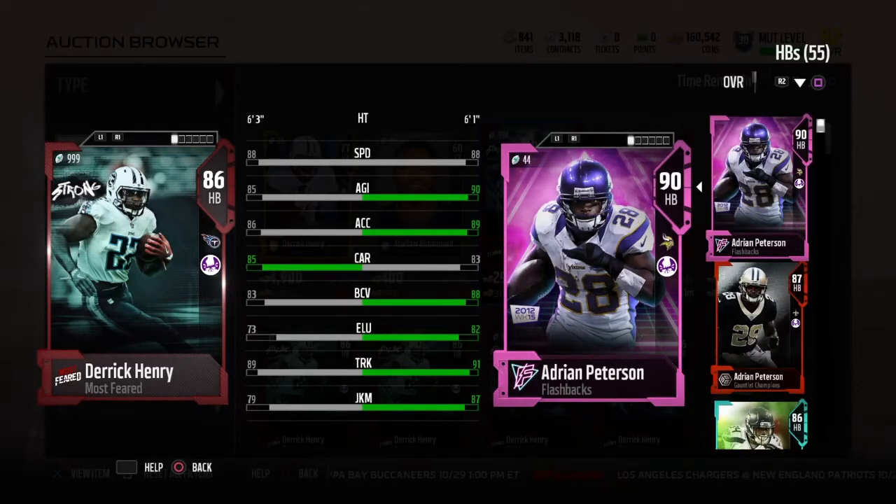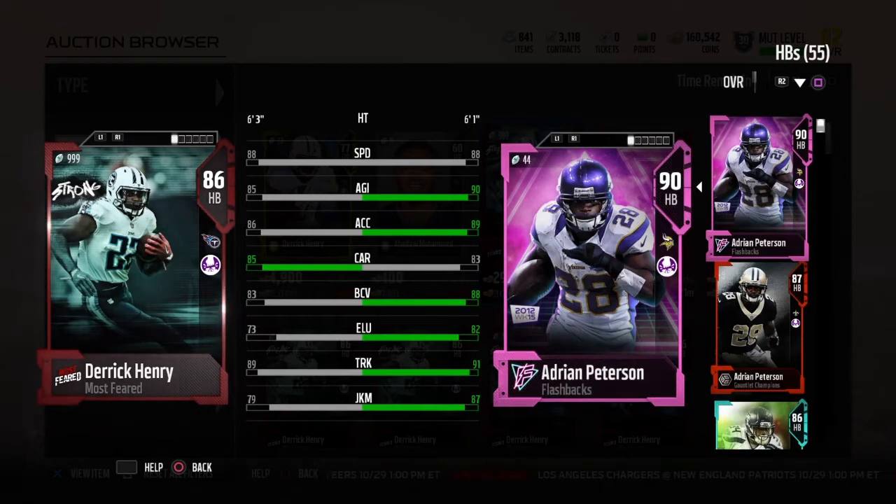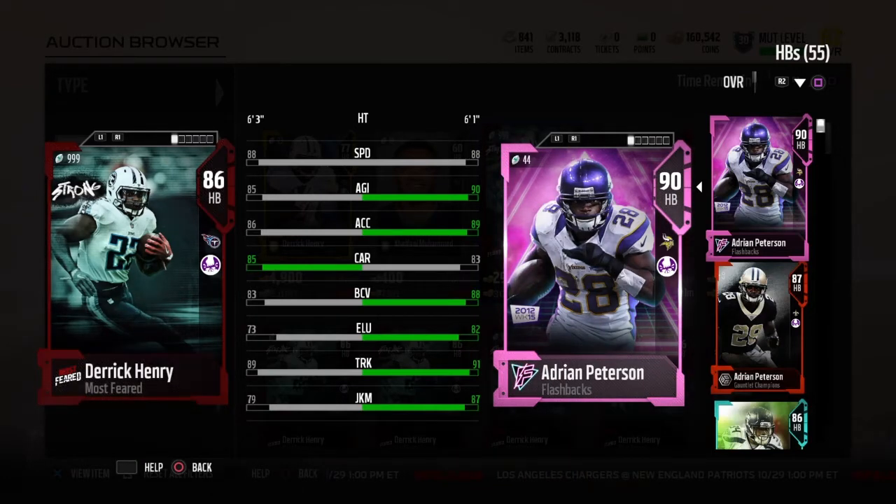Yo! IdaWild here with the most feared Derrick Henry review. He goes for like $25k to $30k in the auction house, but you can probably find him really, really cheap.